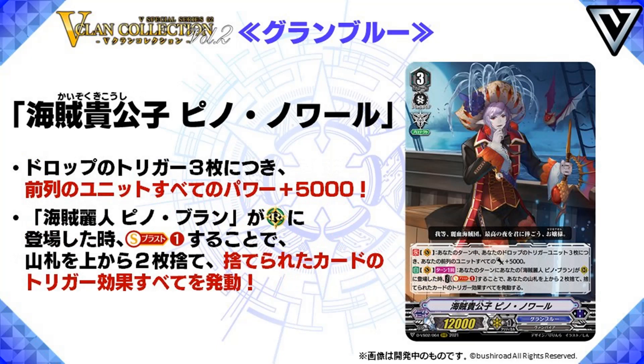And then we go to Young Pirate Noble Pinet Ore. Grade 3, 12k power, Protect, and skills. Count Vanguard: during your turn, all your front row units get plus 5k power for every three triggers in your drop zone. Like I said, you don't need to feel bad about milling your triggers anymore because at least now you can get value out of them. Second skill, Auto Vanguard: once per turn, when your Pinet Blank is placed on Rearguard during your turn, cost Soul Blast 1, mill the top two cards of your deck, and activate all its trigger abilities. So basically you get mill checks. And considering that Pinet Blank can call itself during mid-battle for the multi-attack, this is pretty easy to pull off. So overall, it's a pretty nice engine for any Granblue deck.